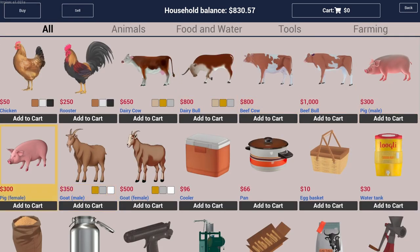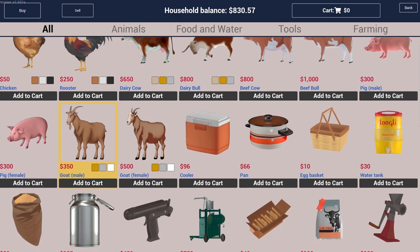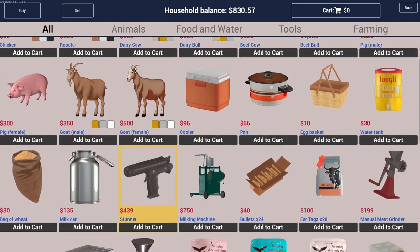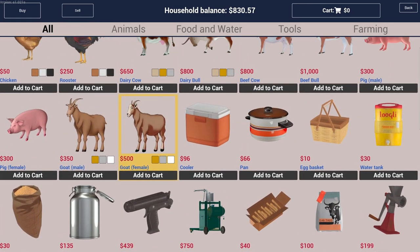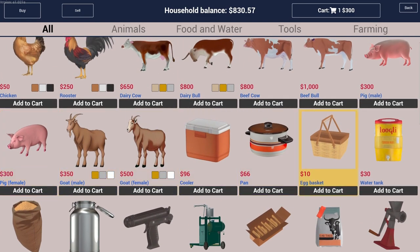Let's see, how much are pigs? 300 each. I've got eight. What are the pigs going to be for other than processing them for meat and sausage and stuff? Let's get our pigs — one male, one female. That'll get us piglets then.